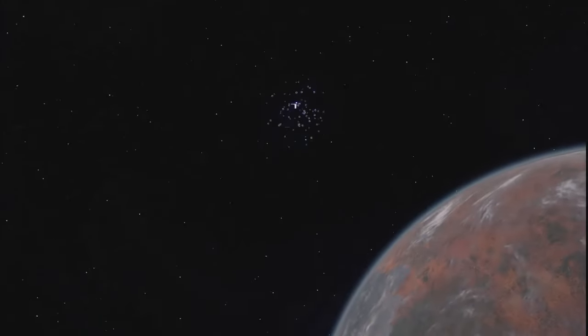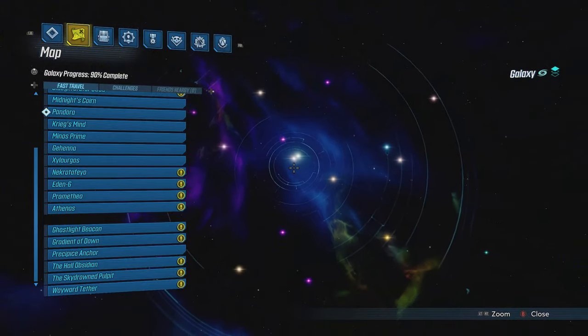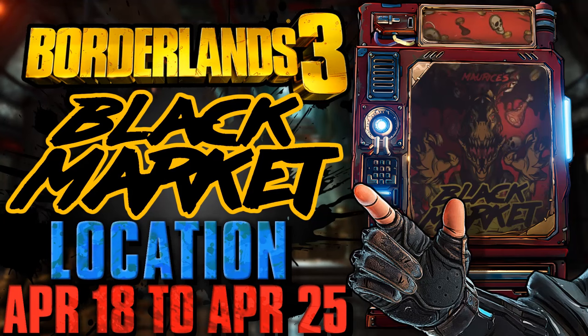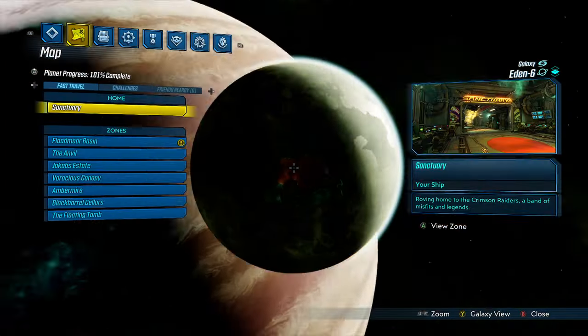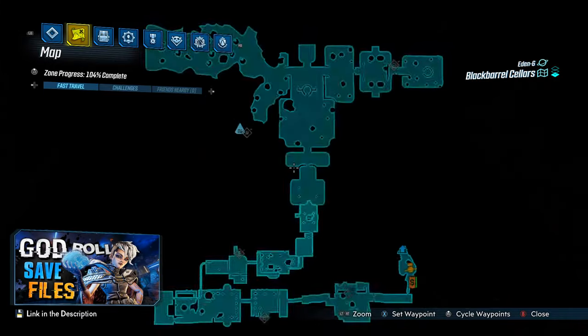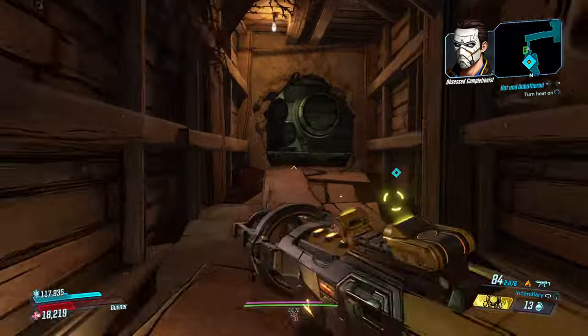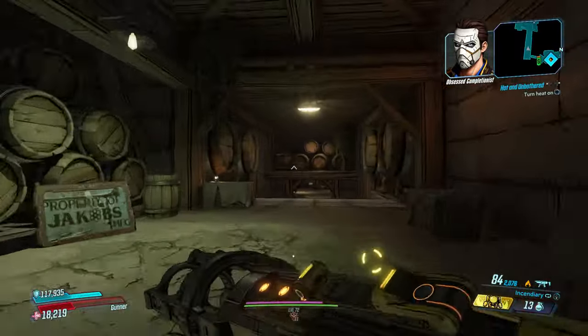Hey guys, I'm back with another Borderlands video and I'm bringing you a quick update so that you know where Maurice's Black Market is hiding this week and what's in stock. At the moment you can find it on Eden 6 in Black Barrel Cellars, and this is a very short trip today from the initial fast travel location to the Black Market's current location.